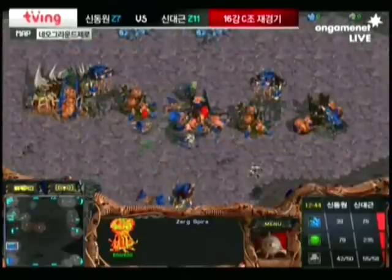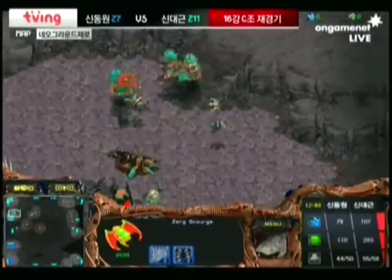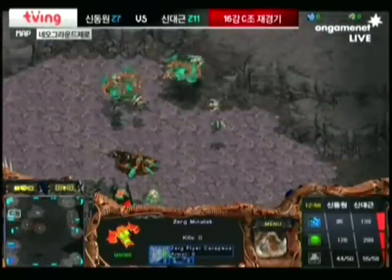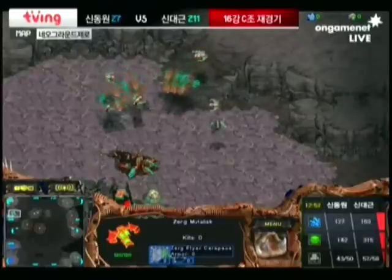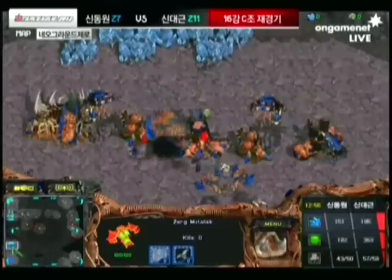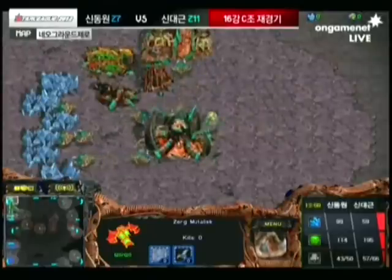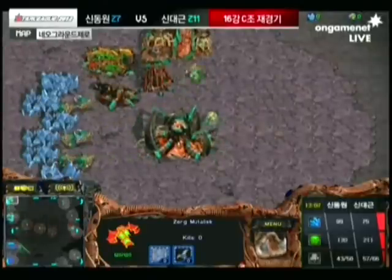Haiva's back to defensive mode, keeping away the Zergling harassment. The observer is pointing out the injured Muta — it's got air crutches, kind of limping along in the air. I know that doesn't make a whole lot of sense, but just envision it. Now you've got it in your head.